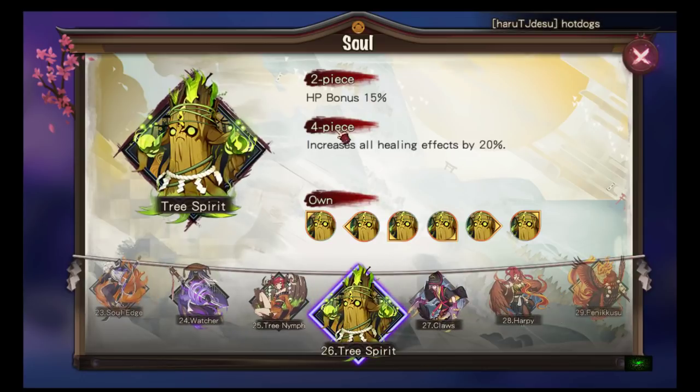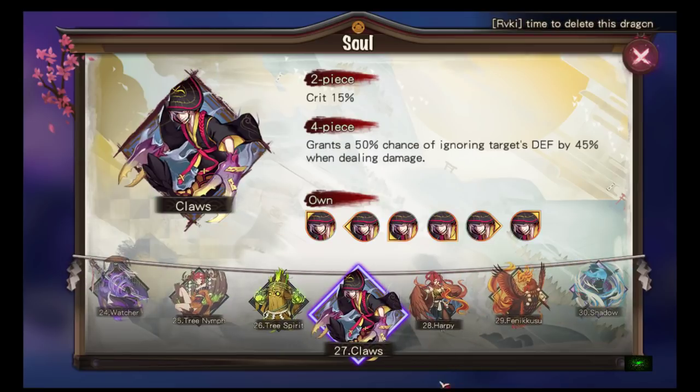Tree Spirit: two-piece HP bonus 15%, four-piece increases all healing effects by 20%. From my testing, it does not increase heals to all allies — only the shikigami equipped with this set receives 20% more heal. Unless someone shows me video proof otherwise, I'm sticking with that observation. Early game it's pretty usable, sure.